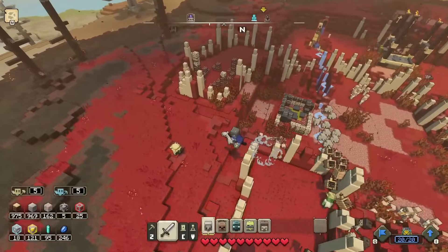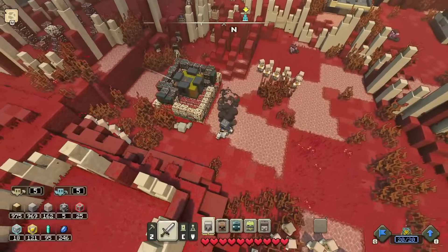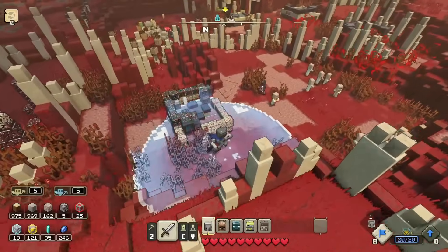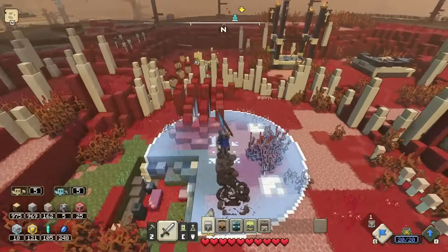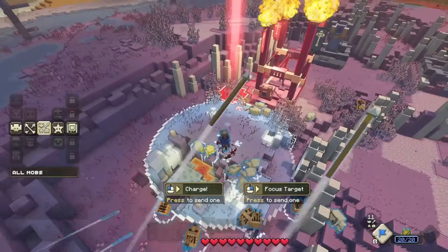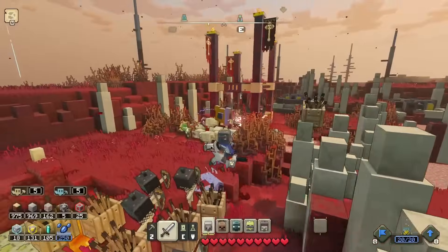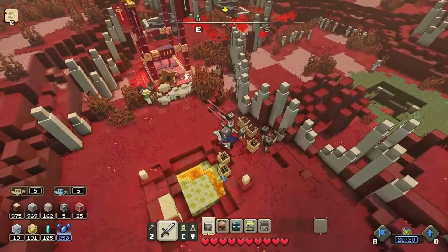They're almost done destroying this thing. Feels like there were more piglins before — now it's just one guy, so we leave the villagers alone and start going for the next target. A lot of units move over and we're making really quick work of this whole fortress area. So far so good!